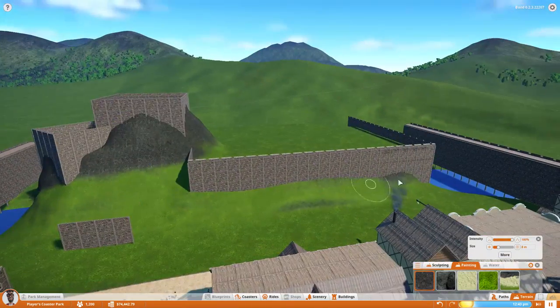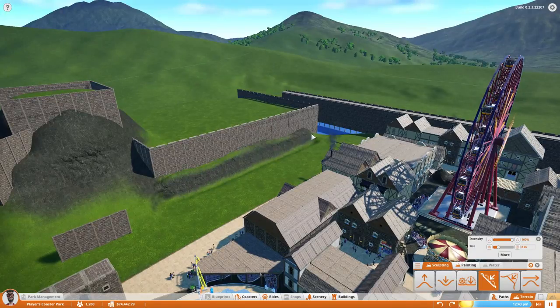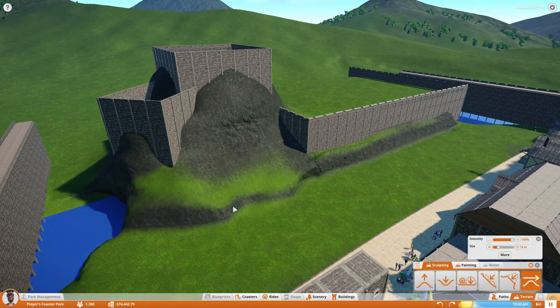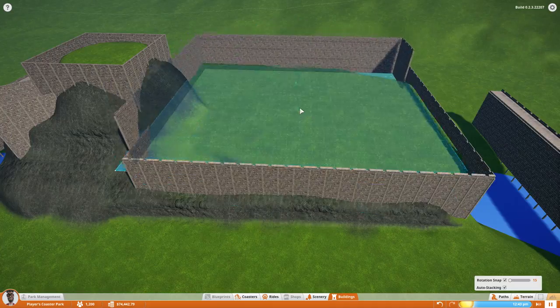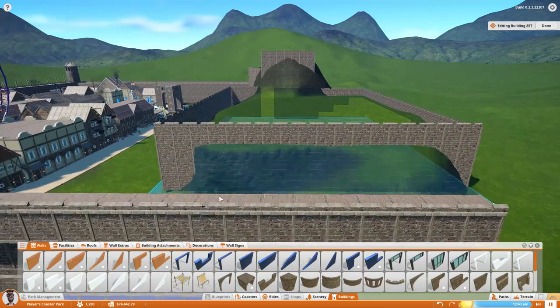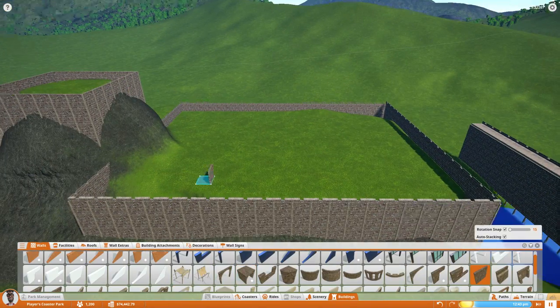I had some reference pictures of different types of medieval castles on my other monitor, so I was checking them out, mostly just using them for creativity. This isn't going to be realistic or anything — I'm not 100% basing it off any realistic castles that may or may not have ever existed. Instead, I'm just trying to think of what I want a castle to look like. So don't give me any lip about realism.